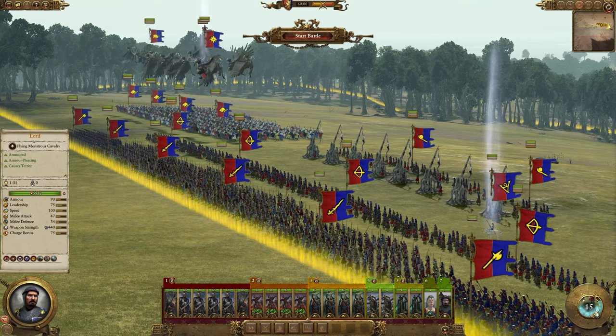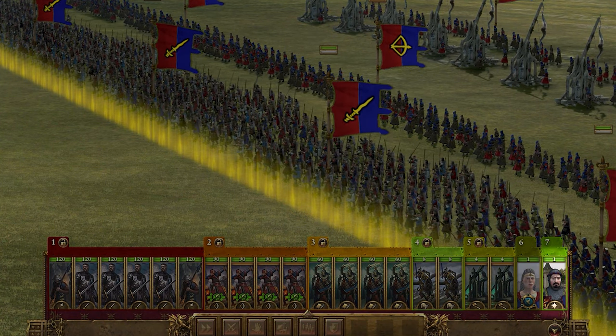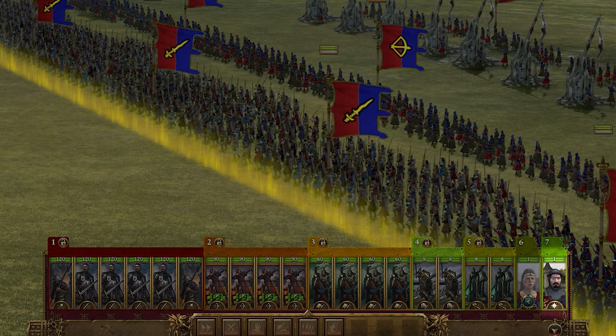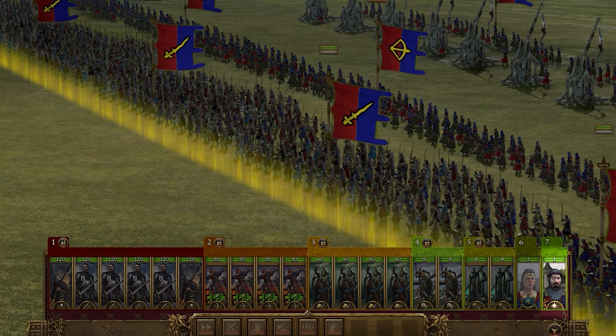For my late game composition, still being led by that lord who should now be on a hippogriff mount to get a massive power spike. He can now fly around battles taking on almost anything and doing great damage. Just make sure he doesn't get pinned down and isolated, otherwise he will fall very quickly to armor piercing or anti-large damage.